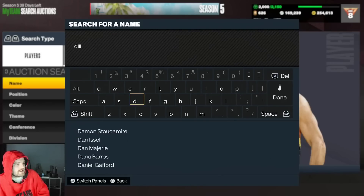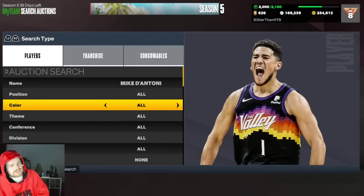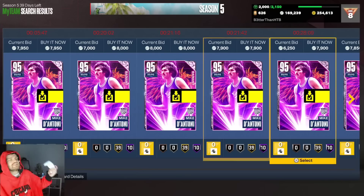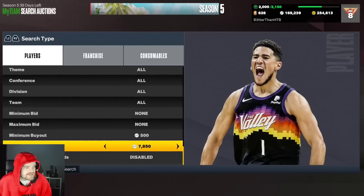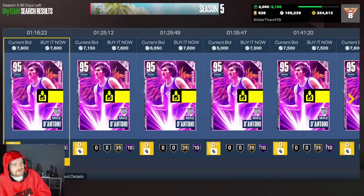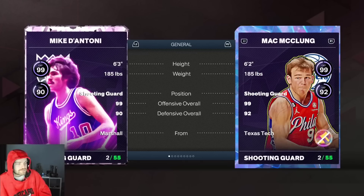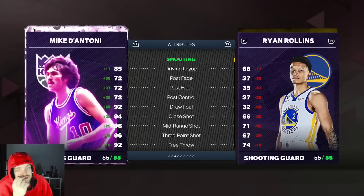For point guards, the first one should be obvious when you type in Mike — Mike D'Antoni, lads. Mike D'Antoni at around seven and a half k might be one of the best value cards in all of MyTeam legitimately. I use this guy in my squad. I'm very torn between whether I want to use him as my third choice point guard or Dennis Johnson — that's how good he is.